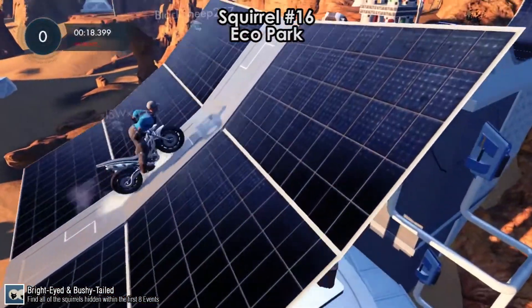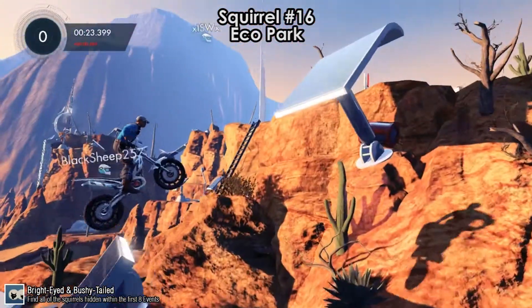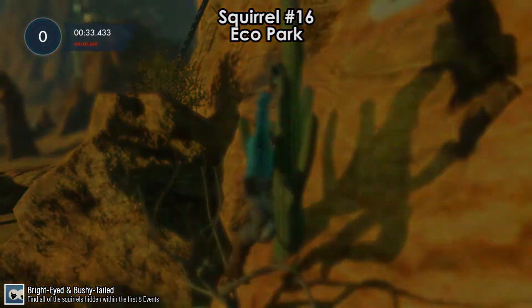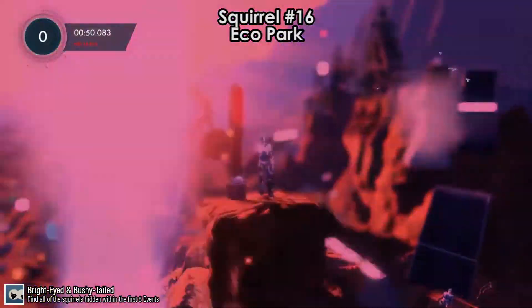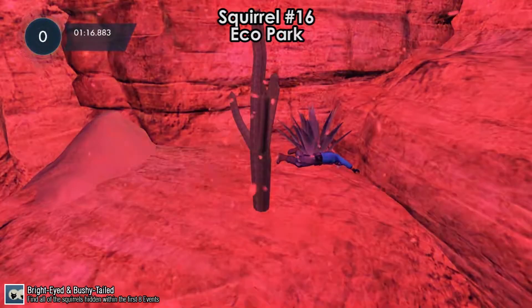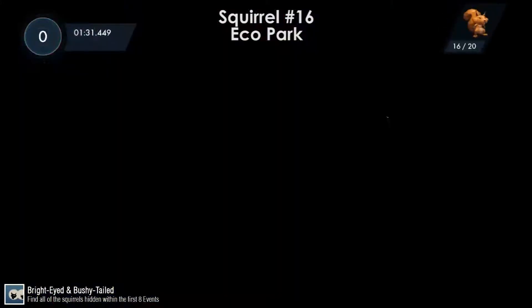Squirrel number 16 is on Eco Park. As you get to this jump, lean forward, bail out, and grab onto the cactus. The cactus will start flashing with weird colors. You then have to complete the whole track without faulting while under these weird colors and strange camera angles. If you complete it without crashing, a cinematic plays and the squirrel shows up. That's squirrel number 16.